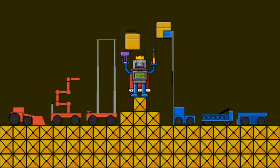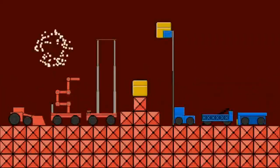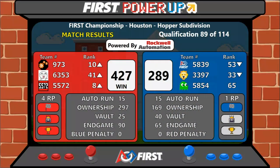The winner — your Red Alliance, with a score of 427-289. Red Alliance takes the victory. Blue Alliance completes the AutoQuest. Red Alliance, though, takes the win.